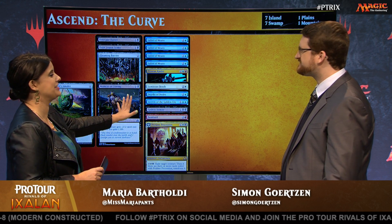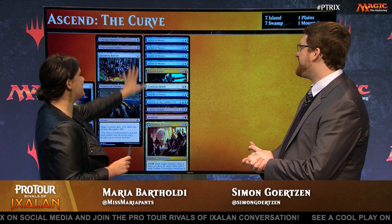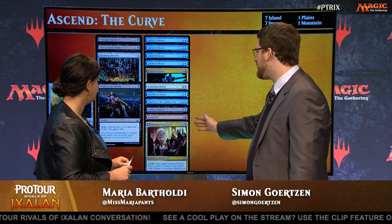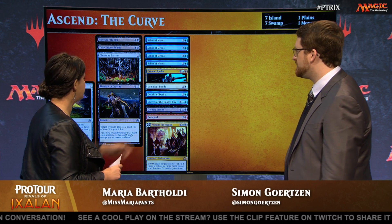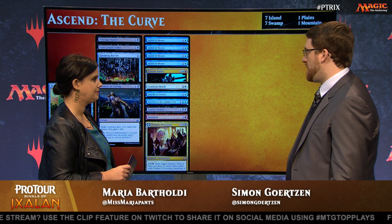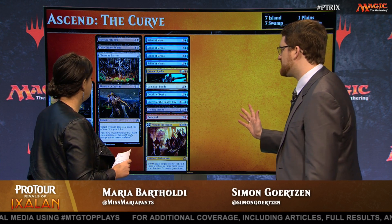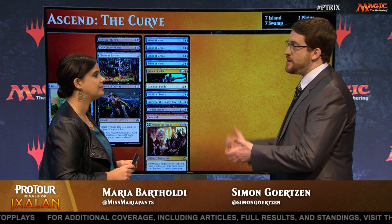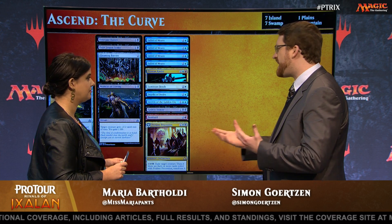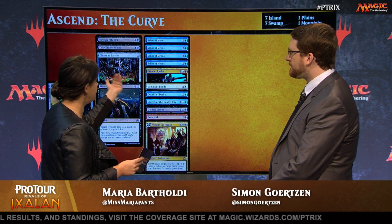The three-drop slot is where the meat of the deck lives. Number one card: Sailor of Means. I don't know if you need four of them, but if you do, you can suddenly play red, white, black, blue — four colors without any problem. There's Golden Demise, one of the payoffs for hitting Ascend, and also Secrets of the Golden City — drawing three cards for a single card is amazing. Profane Procession is a bomb we're splashing, though it's a harder card to splash.